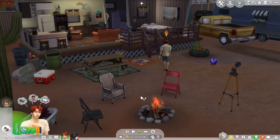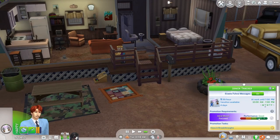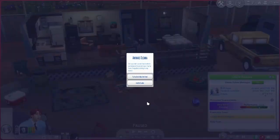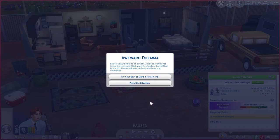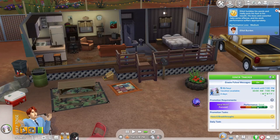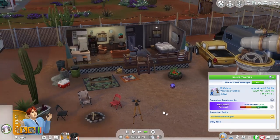We're just gonna send him alone today so we can get him to work hard and hopefully get promoted, because this is not happening when I go with him for some reason. Elliot is unsure what to do at work - a new co-worker has joined the team and Elliot wants to introduce himself but is scared of being awkward and making the wrong impression. He tries his best to make a new friend. Never mind - he fumbles his words and puts his foot in his mouth, his boss and co-worker take some offense and his performance suffers. Oh my goodness, this was a mistake.